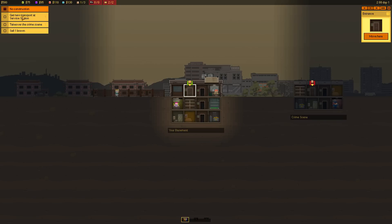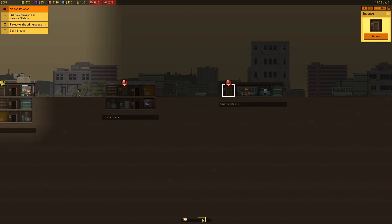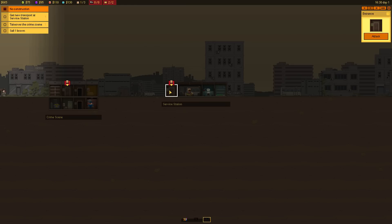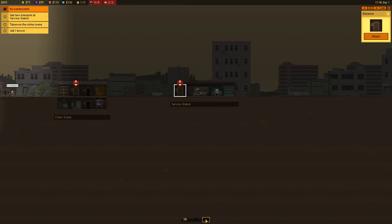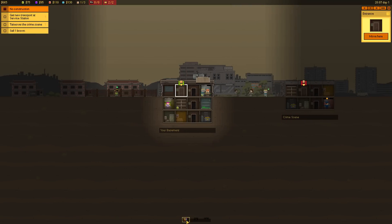We have new objectives: get a new transport at the service station, take over the crime scene, and sell one brown. What the fuck is a brown? Is that like shitty weed, or is that like poop? I don't fucking know. I'm just gonna say we're selling poop. This is the crime scene — this is probably our competitor, and we gotta get him the fuck out of here, because this is our turf. What is this down here? Oh, I can drag! So we have a service station, and that's where we gotta get our transport from.